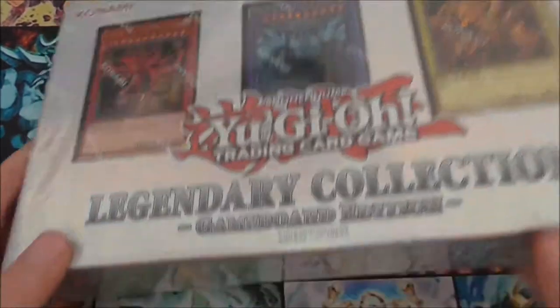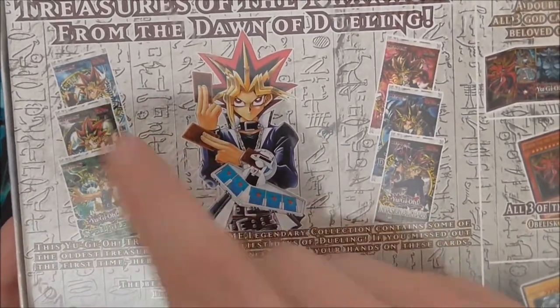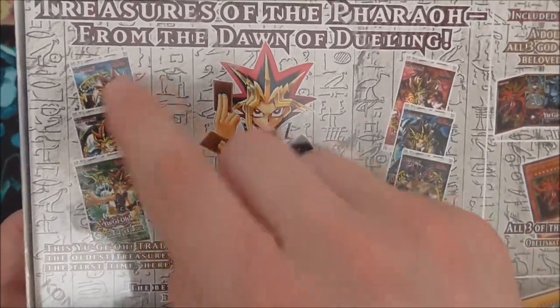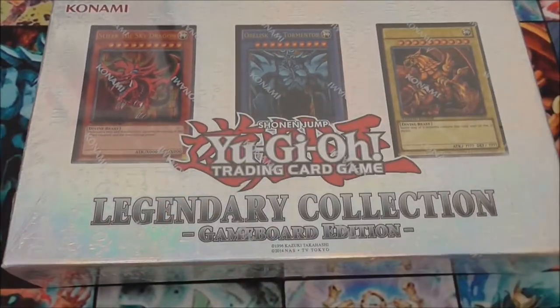There is one thing to clarify: the European binder actually had two Legend of Blue Eyes, two Metal Raiders, and two Pharaoh's Servant. It didn't have Invasion of Chaos, Dark Crisis, or Spell Ruler. Also, the European ones are actually glossier than the American ones.